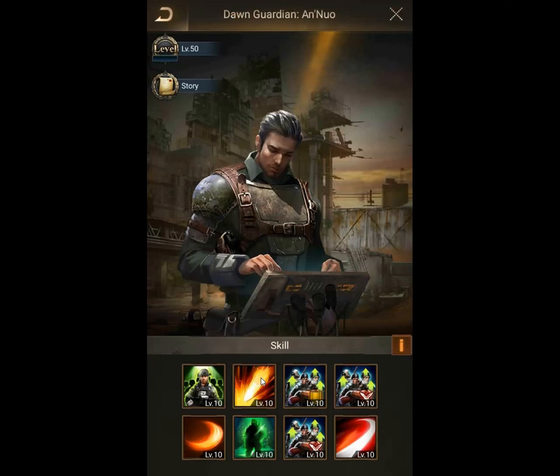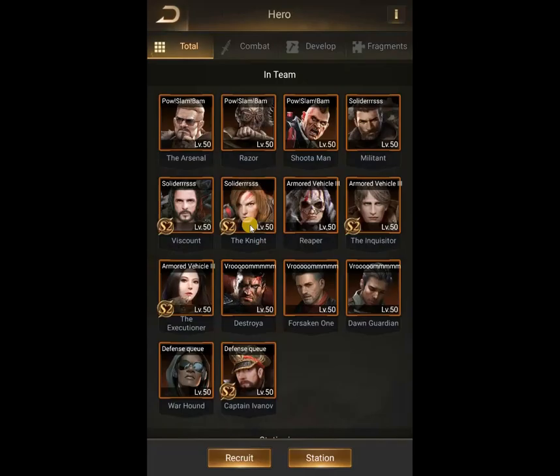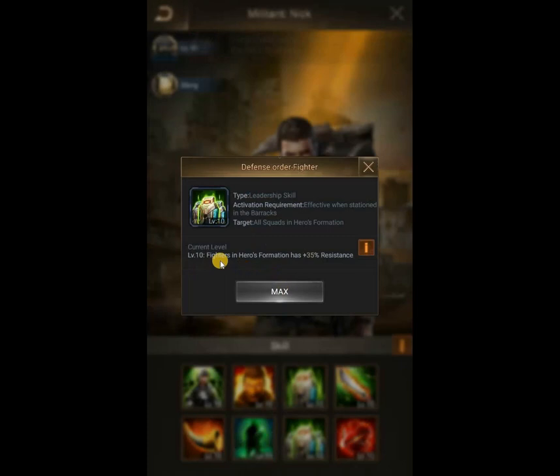Now, the target. This is the actual place where you're going to see if the skill is an area of effect skill or just hitting a single lane. This affects how many lanes you hit, but also how many lanes you're going to buff if you're using a buffing hero. When the target says hero squad, that means it only affects your current hero. But what you really want in an ideal world is to have the target set to all squads in the hero formation — that basically affects all three heroes in the APC, and this is really good.